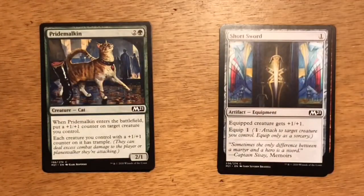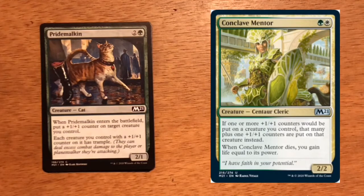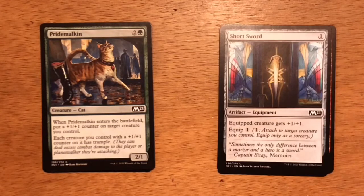Next up is Pride Malkin — three mana, two and a green. It's a Cat at two, one. When Pride Malkin enters the battlefield, put a plus one, plus one counter on target creature you control. Each creature you control with a plus one, plus one counter on it has Trample. There are plenty of creatures in green and white you can play on turn one or two. On turn three you play Pride Malkin, give a counter to an earlier creature. If you drafted the Conclave Mentor, you're doubling that counter. A common giving your other creatures Trample is just an added bonus.